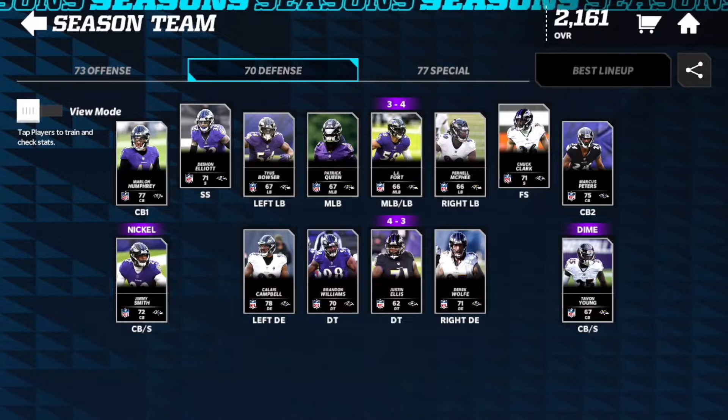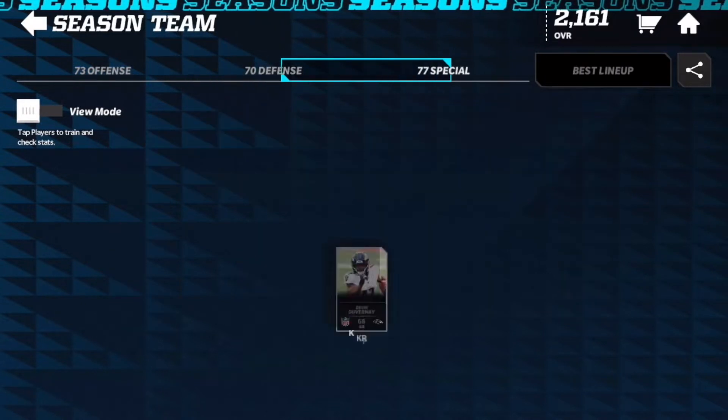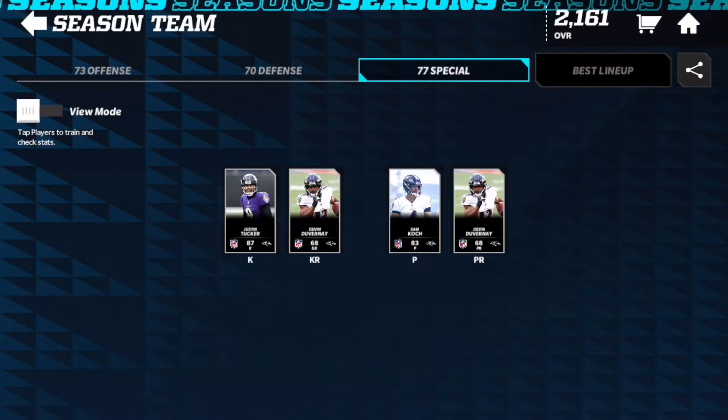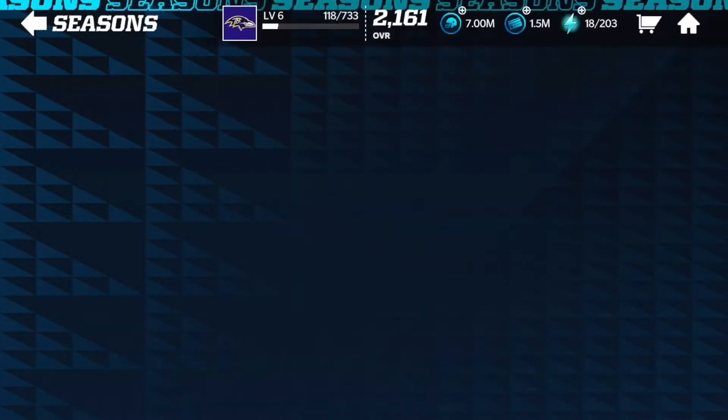Marlon Humphrey is our cornerback one, Marcus Peters at cornerback two, Jimmy Smith playing the nickel, and Tayvon Young at dime. We have DeShawn Elliott at free safety and Chuck Clark at strong safety. Justin Tucker is our 87 overall kicker, Devin Duvernay is our kick returner and punt returner, and Sam Koch is our punter.